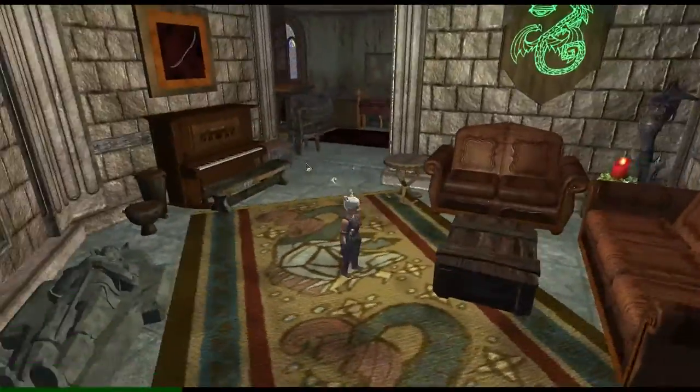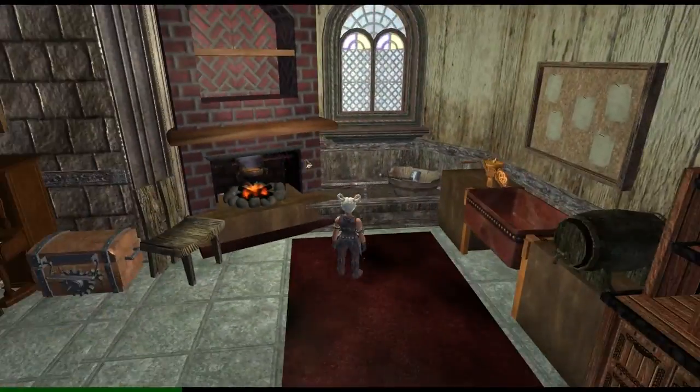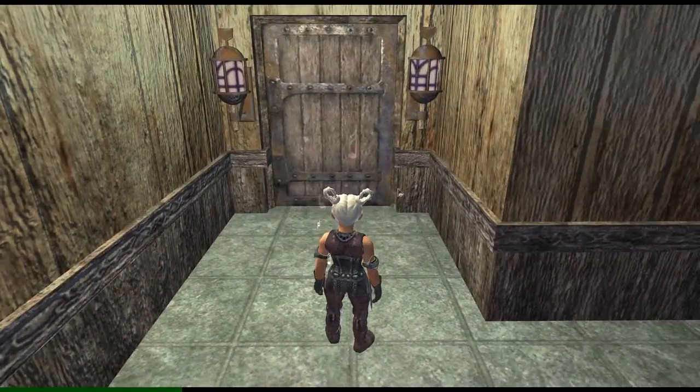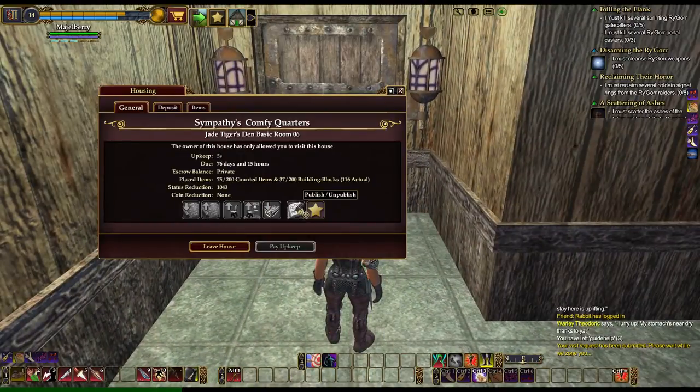Small two-room home. I forgot to look to see what kind of home this was. It's a Jade Tiger's Den Basic Room 6. If you go into the Jade Tiger, take a left from the entrance into that room, you'll see a whole bunch of in-room doors — it's going to be the first door on the right. Then just right-click and pick Basic Room 6.